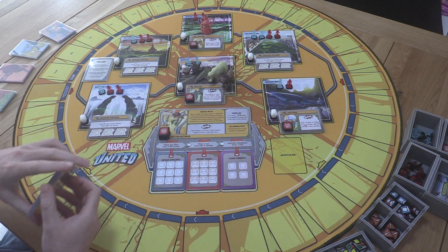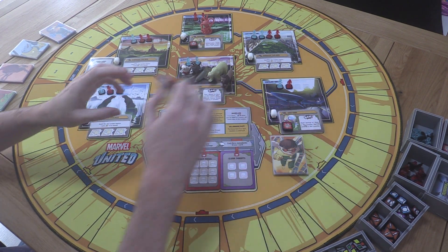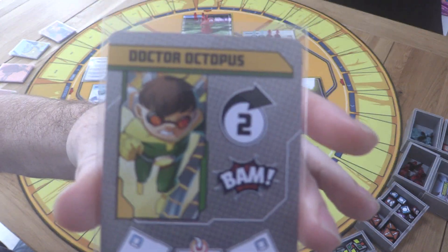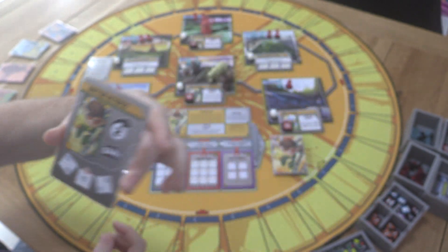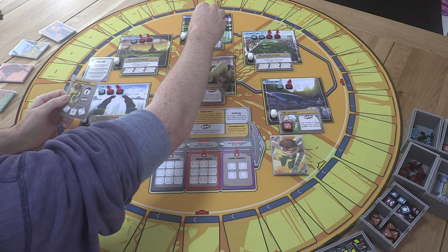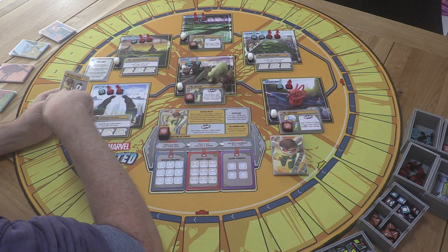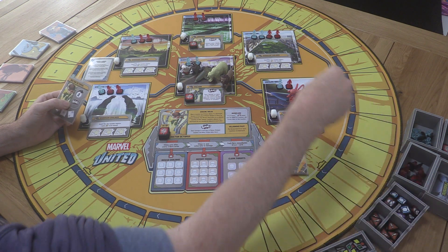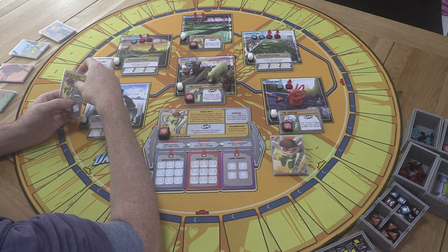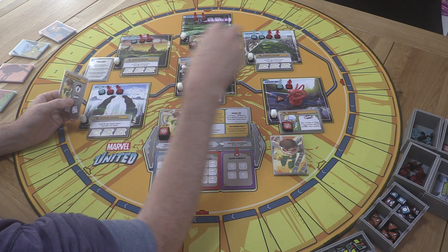Dr. Octopus kicks things off. He moves twice clockwise — one, two — no landing effect, and then he BAMs. His BAM deals one damage to each hero in his location and places a crisis token there. That's immediately problematic.